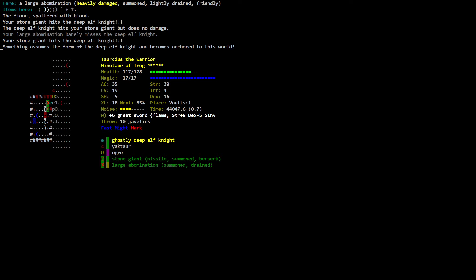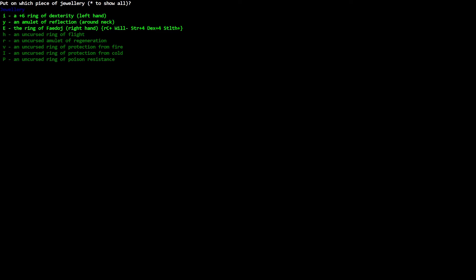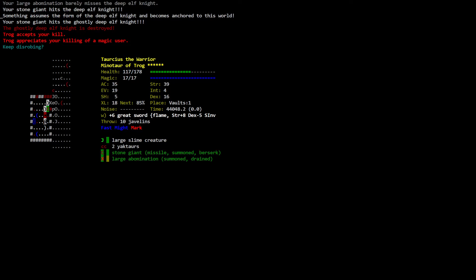Something assumes the form of the deep elf knight and becomes anchored to this world. Something assumes the form of the deep elf knight and becomes anchored to this world again. Health: 117 out of 178. This is where that amulet might be a good thing — put on with the glory. I-6 ring? The ring of feet. Uncursed amulet of regeneration — let's go with that. Trog accepts your kill. It scares me every time that sound plays.